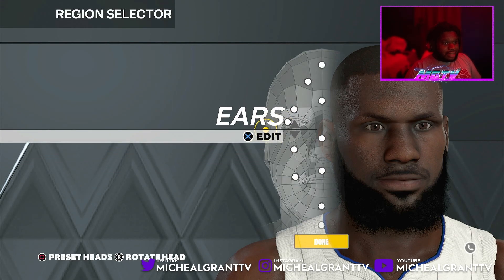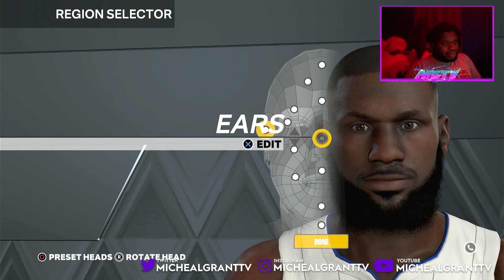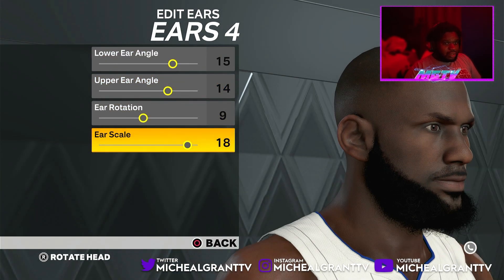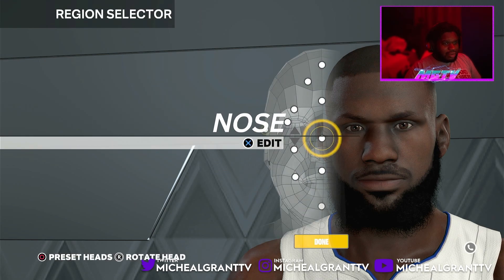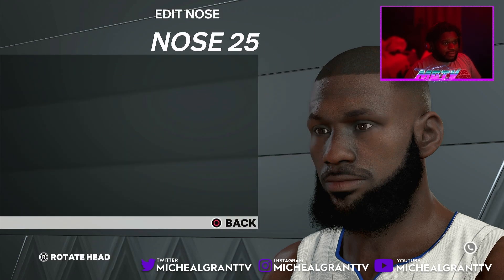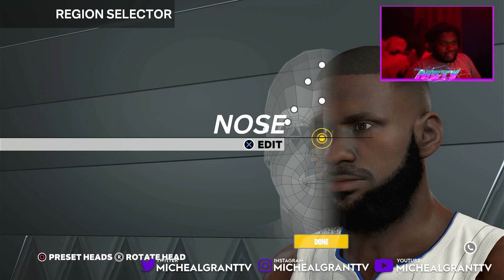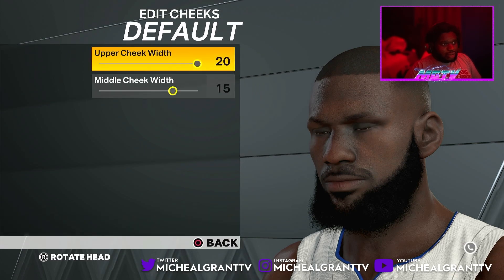Next go to ears — I didn't really edit anything on the ears. I might change up the ears later, but that's what I have for now. Then for the nose, set it to 25, and then fill in all the attributes accordingly.